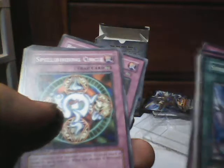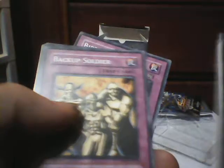Symbols of Duty. And for traps, we've got Roaring Roar, Scrap-Iron Scarecrow, Miniaturize, Spellbinding Circle, Backup Soldier, Trap Hole, Sakuretsu Armor, Divine Wrath, Seven Tools of the Bandit, and Birthright.